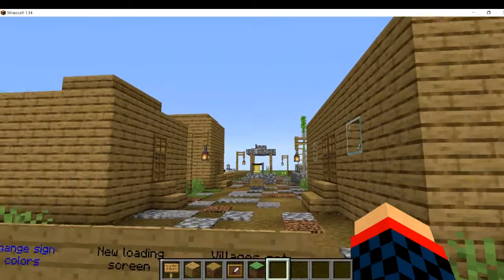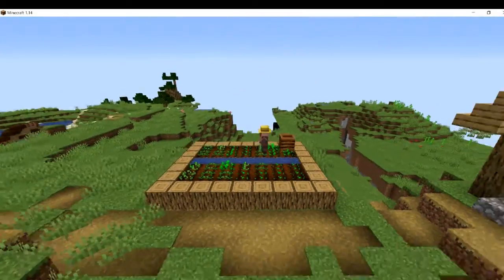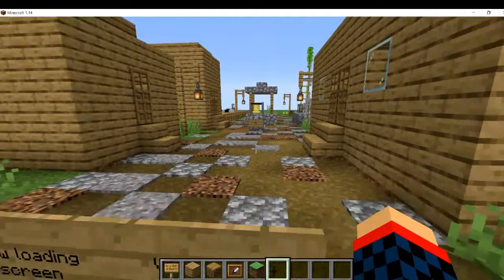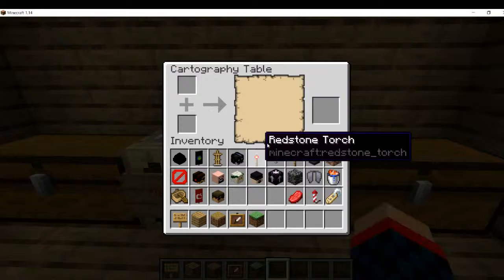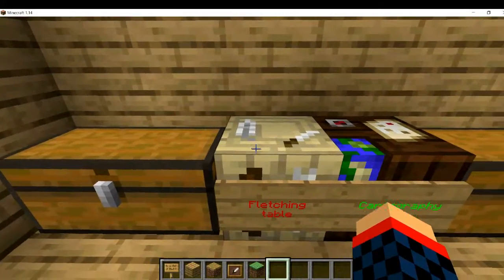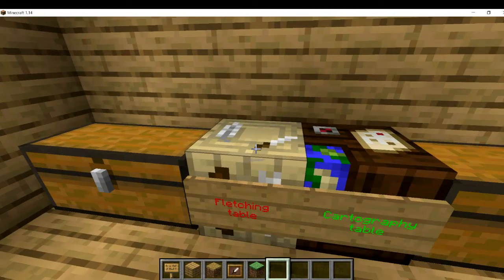Villages got remade into more elaborate builds with a lot of new detail, and there are also new blocks. In this first house we have a cartography table and a stonecutter table. The cartography table — you put a map in here and it basically helps you build maps. The stonecutter table doesn't have a function yet. A couple of blocks don't have a function, but I'm mentioning it because it could be getting functions later in 1.15 or maybe 1.14.1.